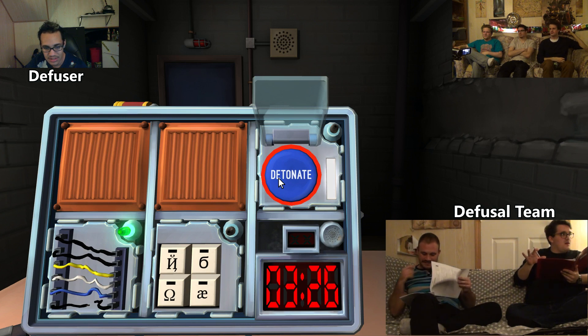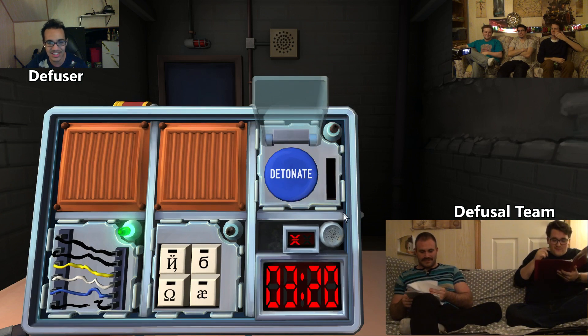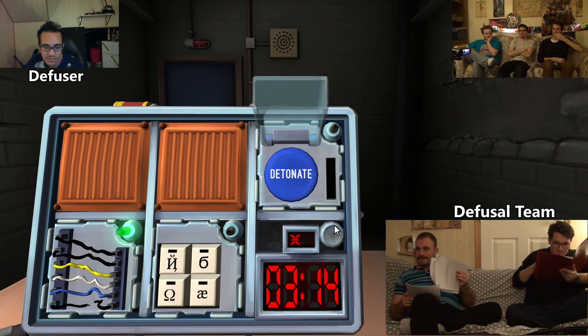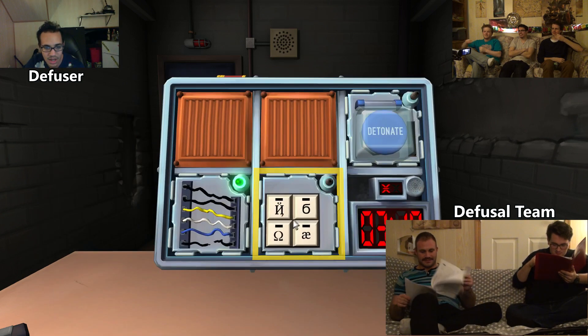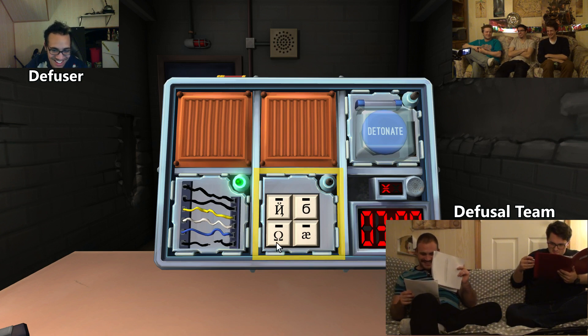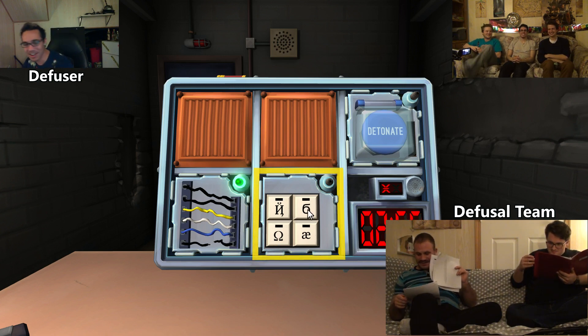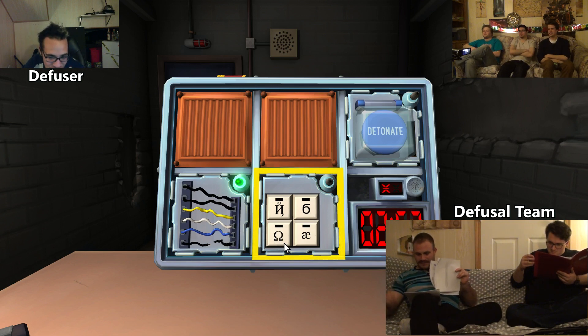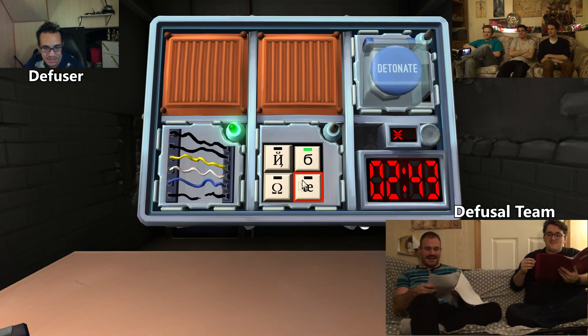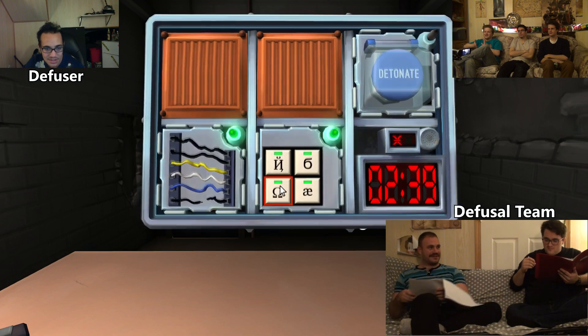Is there a keypad? Yes. Okay, here we go. Backwards N with a swoop above it. A six with a squiggly top. Then an ohm symbol. And an A and E put together. Okay, press them in this order: the six, the AE, the N, and the ohm. Yay! Woohoo!